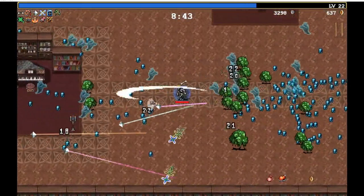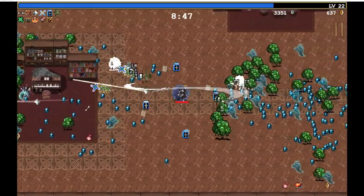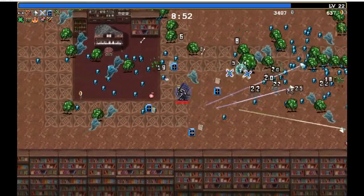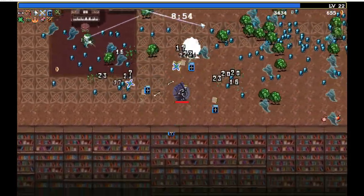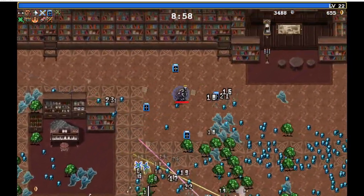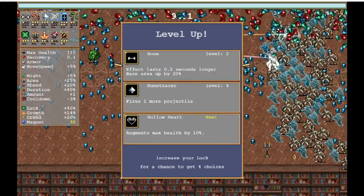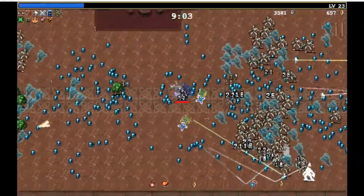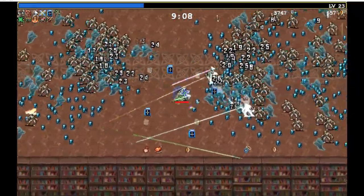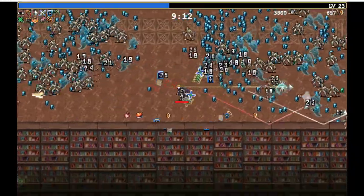I gotta get these boomerangs going in the right direction — okay, a little better. A freaking boss will not die. I have so little single target damage. I should have invested in like the flame. Now I got an extra rune tracer — that should definitely help with this stuff coming in. It's actually really big that I picked that up. Oh shit, getting hit.